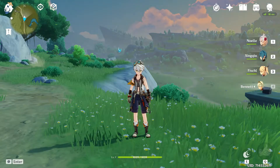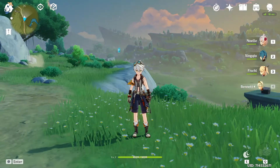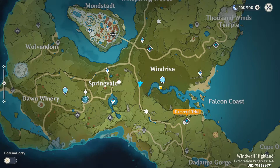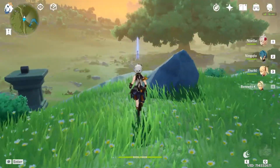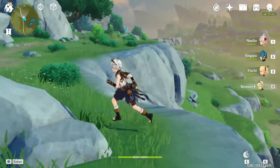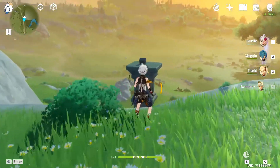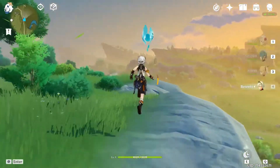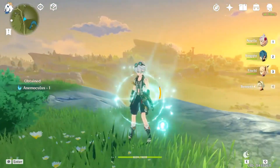Let's get another animal cruise today. The location is just right there, pretty close to Windrise. You can port to the Statue of the Severn and climb on that cliff. As you can see, there's also a chest. Just take the animal cruise — that's all, pretty easy.